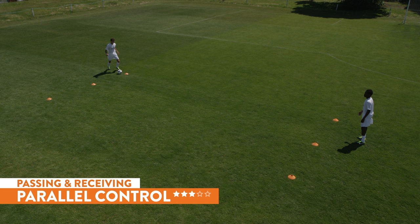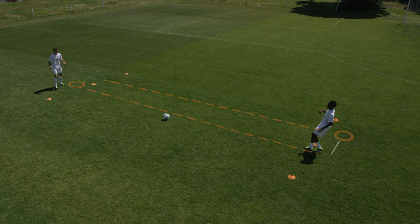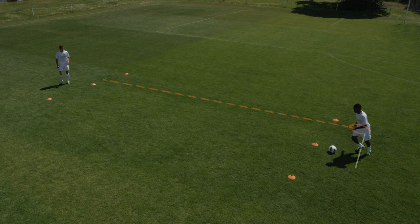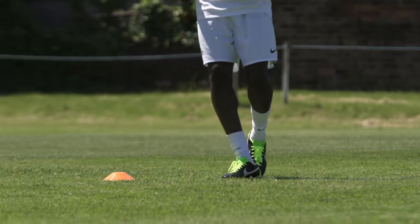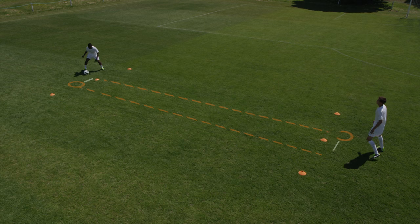Parallel control. Get started by controlling inside foot and passing opposite foot — back and forth with your partner. Get a rhythm going. Ten times each player. Then reverse direction, another ten times each. Next, control inside foot and pass same foot ten times.